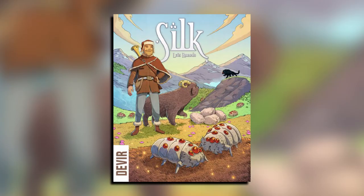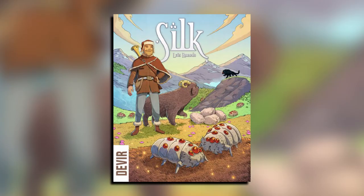When silkworms feed, they generate a number of silk points depending on the type of terrain they are standing on at that moment. These points can be used to modify the outcome of a dice roll, all while keeping in mind that the player with the most silk points at the end of the game wins. Grab some friends and start playing. Head to your friendly local game store to find out more.